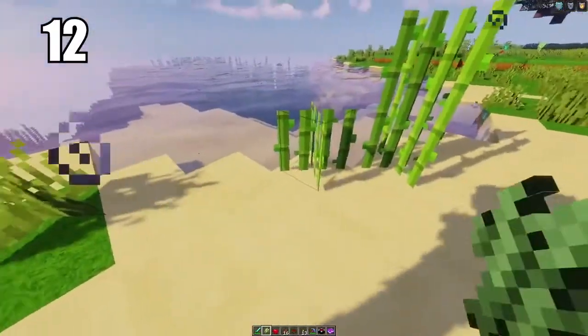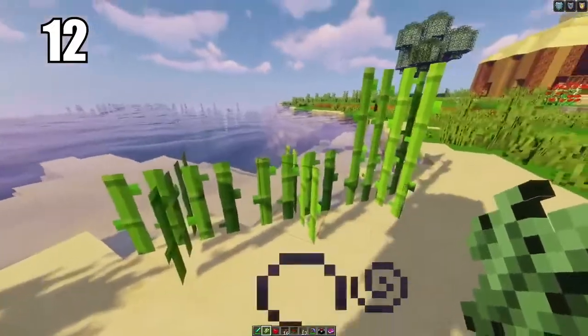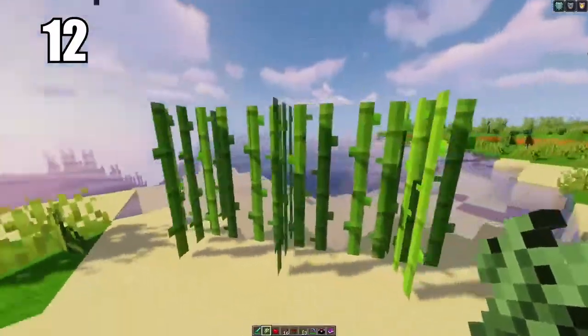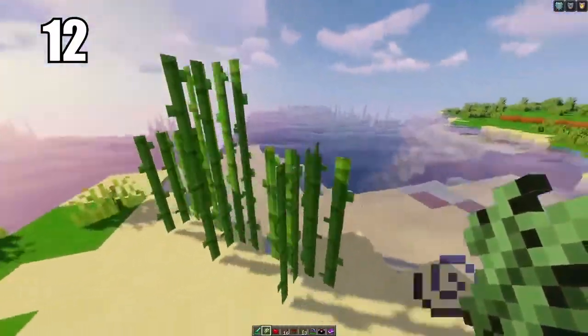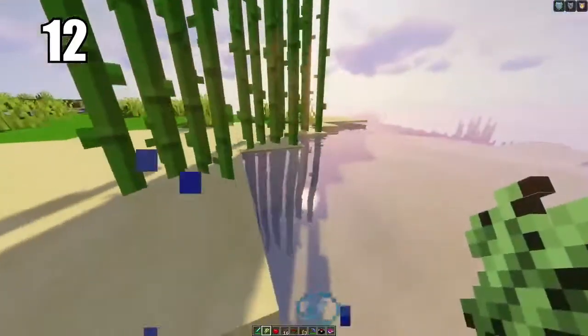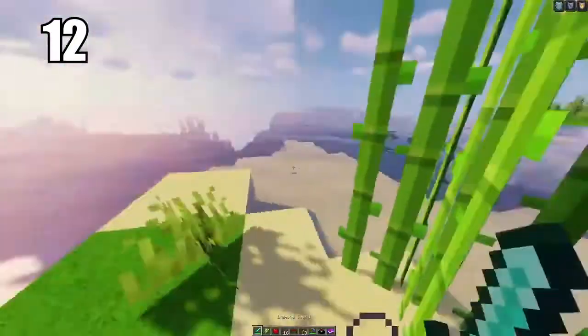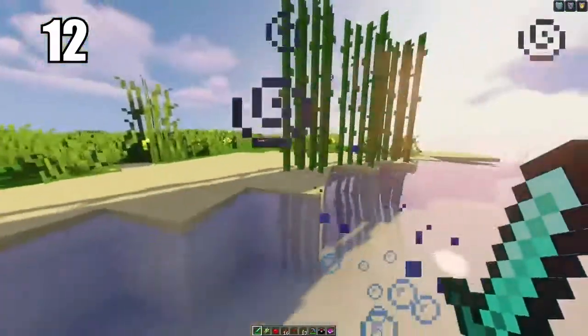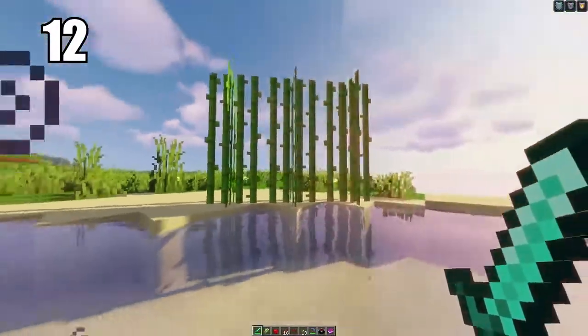Tip number 12: if you're going to be growing sugar cane, which I recommend because it's a great resource, grow it on sand. People claim this is the best and fastest way to grow sugar cane. The reason you want the resource is because sugar is not only an important ingredient in making cakes, but it's also really good for trading with villagers as that's often what they want. Having a block of sand in contact with water near your house or by your farms is probably the easiest way to go about it.